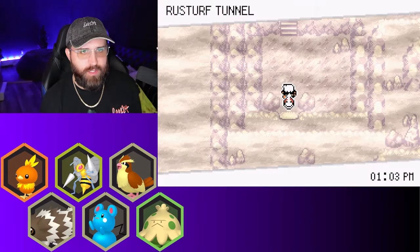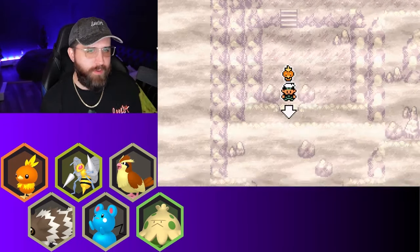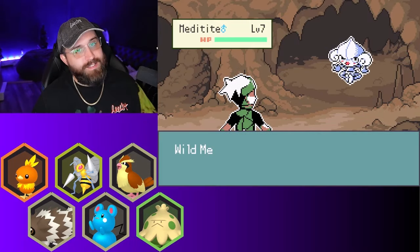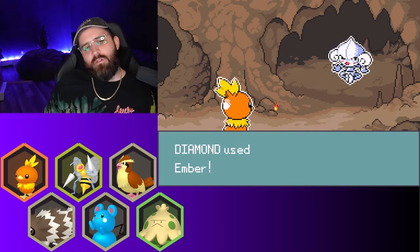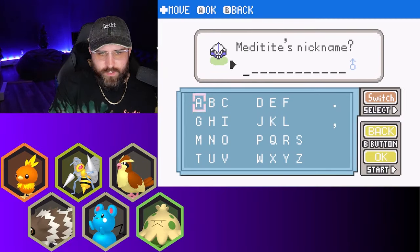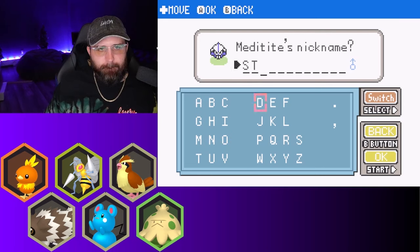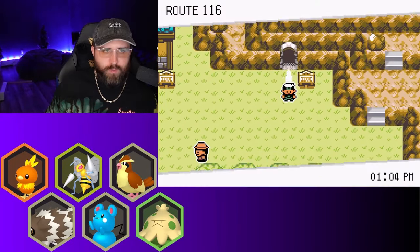Let's go into this cave here and get our encounter for Rustboro Tunnel. A wishing star — oh, I wonder if I get another encounter there. I need my encounter — come on! Meditite, interesting. Mist swirled about the battlefield — oh no. Gotcha! Learn Peck. Nickname for Meditite — let's go back to the Facebook. Let's go with Steel! Steel the Meditite — that could be good. I mean if it's a rock gym, fighting types will be good for it.